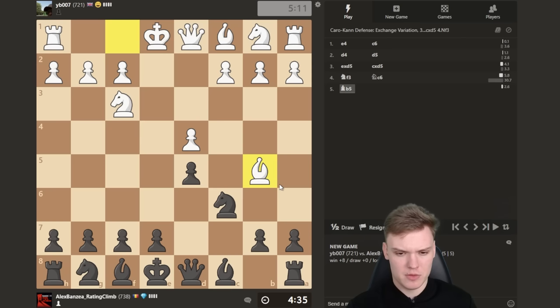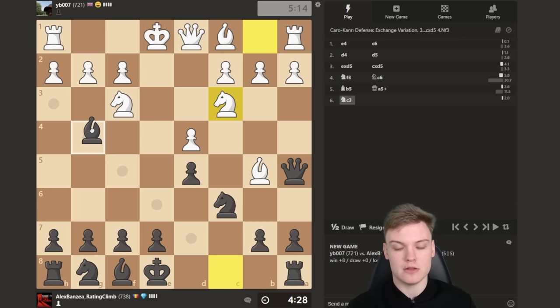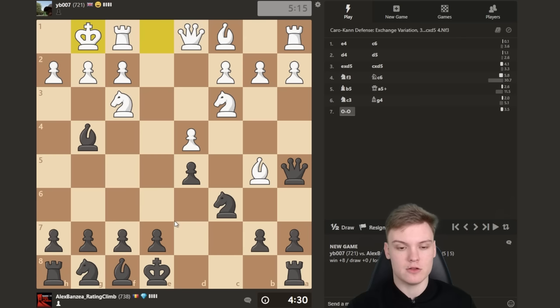If you really want to be precise you can play queen a5 check, because we're misplacing his knight on c3, and then we do bishop g4. Very important — need to be careful on the move order. The only trick is bishop d2, rook c8, but that's something nobody really plays.